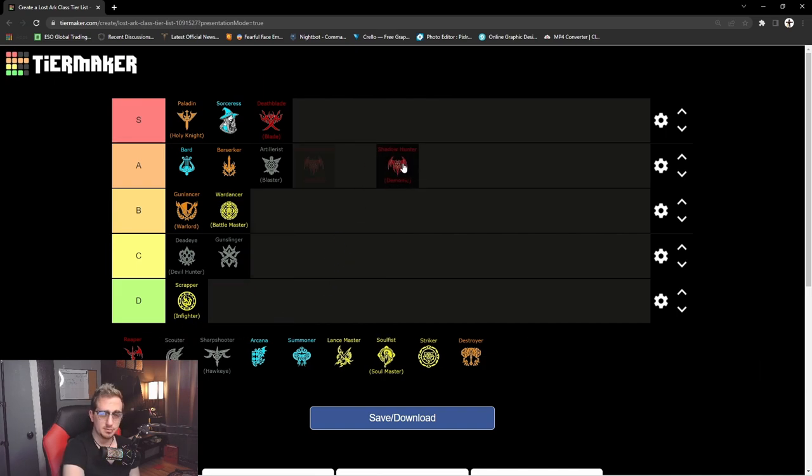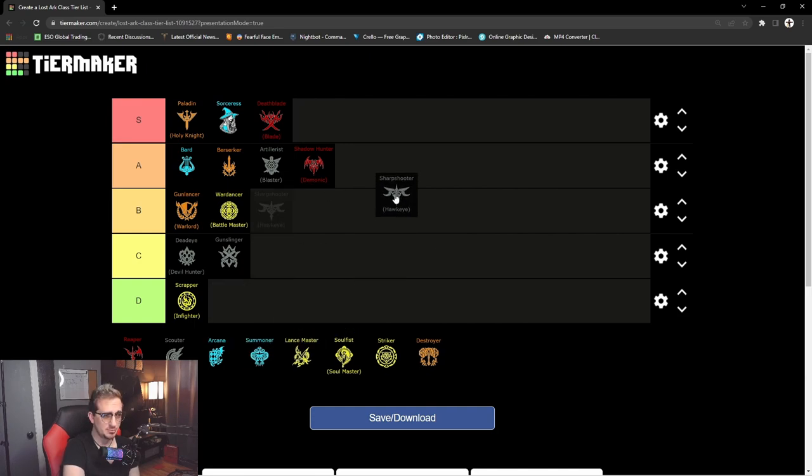Next from the assassin class we have the Shadowhunter — or Demonic. In PvE it's pretty okay. It's similar to the Deathblade in that the class is easy to understand, though I feel it doesn't do quite as much damage. In PvE and PvP, Deathblade is much more viable, but this tier list is about how easy it is to pick up and learn the class — and it's not hard. We'll put Shadowhunter in A tier.